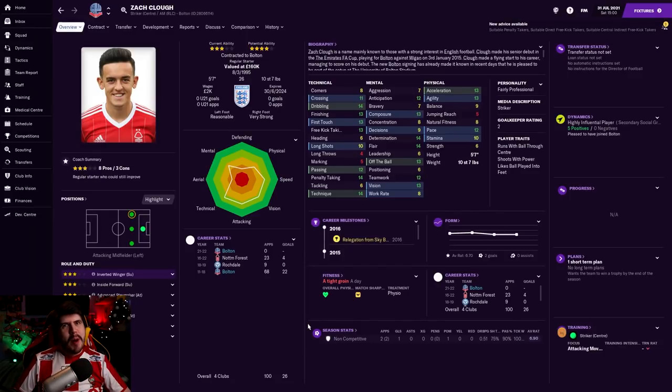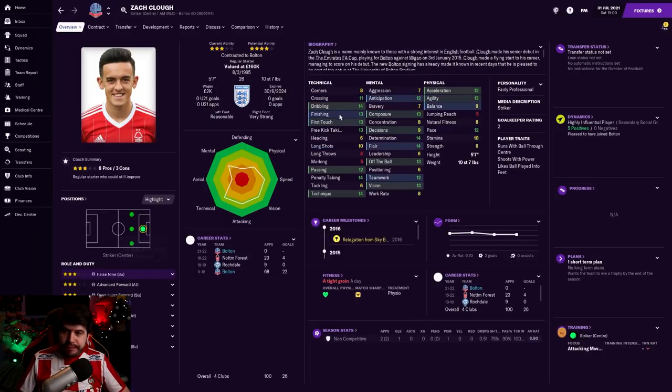Zach Clough is back at Bolton! I don't know what Bolton fans' opinions of Zach Clough actually are, whether he was well-liked at the club before he left, but when I saw him come up in the being-released-by-Nottingham-Forest category, I thought I recognized that name as a Bolton player - should we try and bring him back? The fact that he only wanted £2,000 a week, and he's kind of solid across the board - not spectacular, but solid. Can play through the middle and do a comfortable job there, or on the right-hand side as a winger. The versatility that Zach Clough gives us is the main reason I was determined to bring him back.